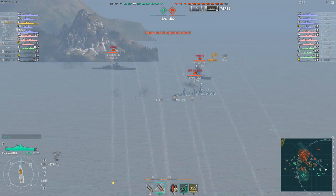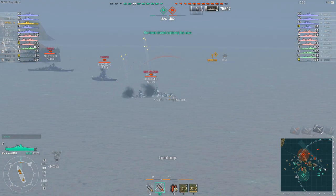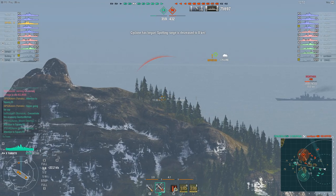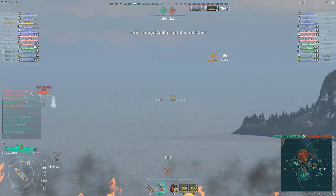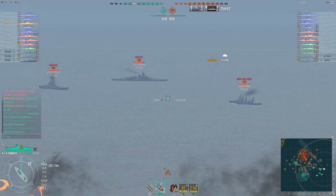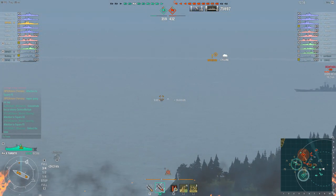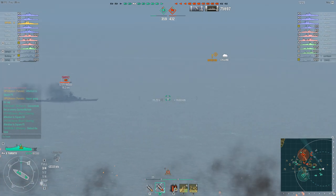It's definitely the Kagero — the Gearing just got spotted up ahead around the corner of that island. Now there's an increasing number of ships starting to target Kellorn just as the Cyclone closes in. Spotting range has decreased to 8km, and yet Kellorn is still spotted. The number of ships targeting him at ranges well in excess of 8km keeps going up and up. It's the Kagero — he's inside 8km but outside his own detection range, keeping Kellorn lit up for all of these guys.